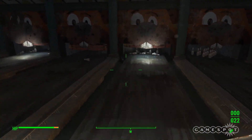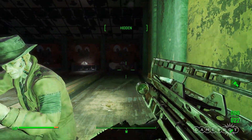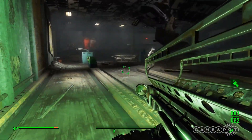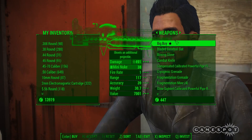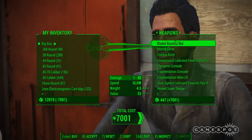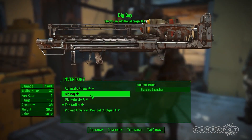Make sure to grab all of the bowling balls located in here, because as you're probably well aware, the wasteland is not flushed with bowling balls. However, there is a way to obtain infinite bowling balls. If you have the legendary Fat Man Big Boy, which you can pick up from Arturo at the Diamond City Market, you can indeed duplicate bowling balls that you fire — because the Big Boy's legendary perk fires an additional projectile.